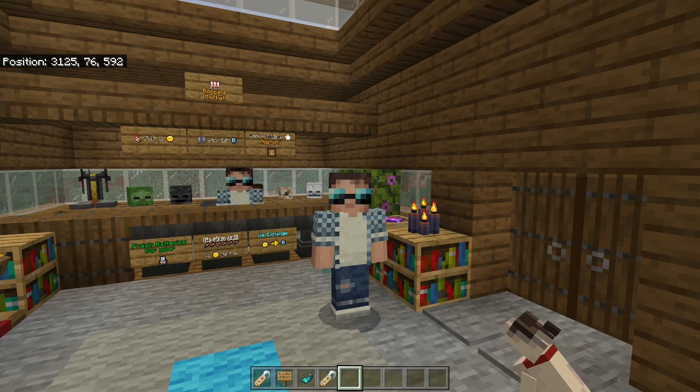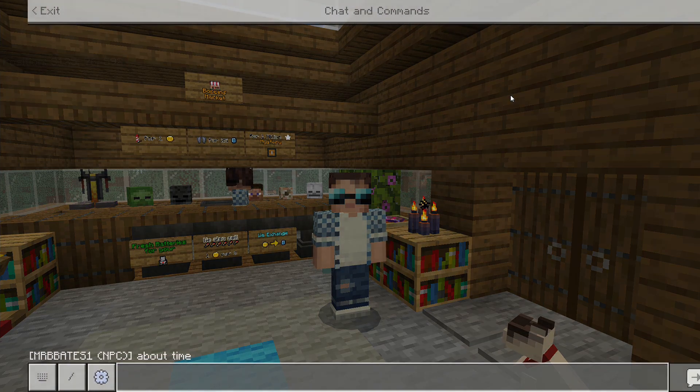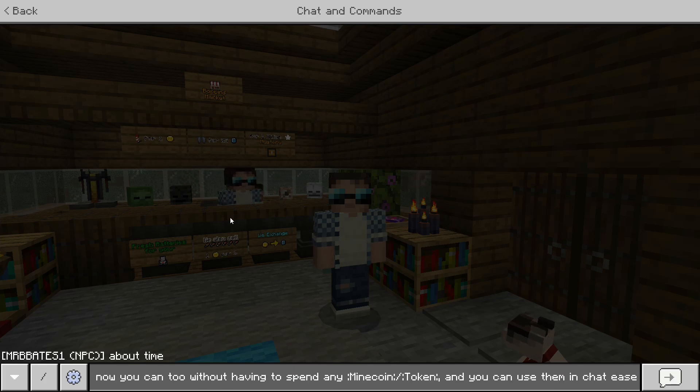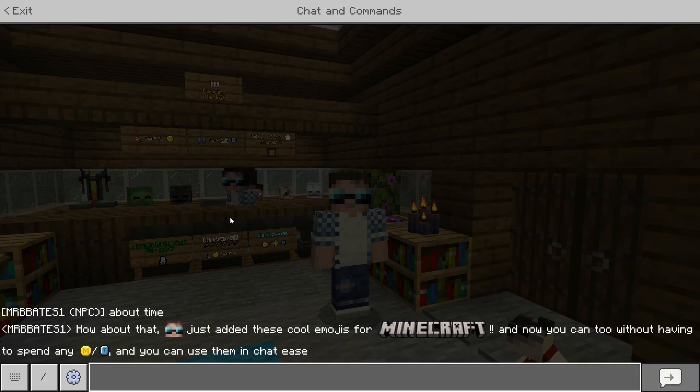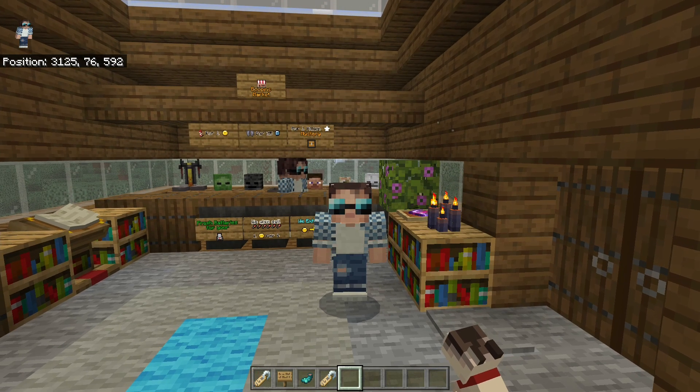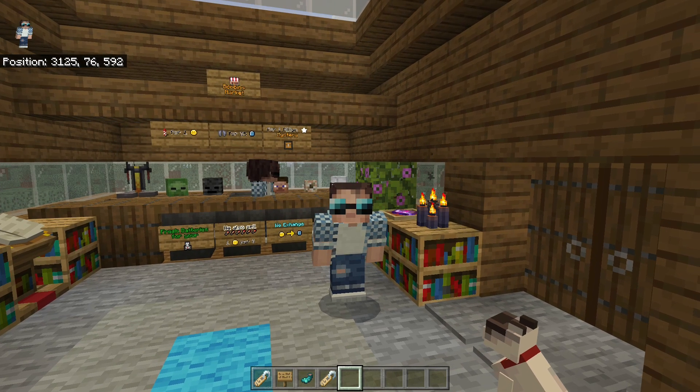I have managed to find, using the new Game Test API, a way to use emojis in chat. For example, I've put in chat: 'Mr. BBH1 just added these cool emojis for Minecraft and now you can too without having to spend any Minecoins or tokens and you can use them in chat with ease.' It's just text, but as soon as you press Enter, boom — all the emojis are filled in. Unfortunately these shortcuts don't work on signs and books yet, as I'm still a noob at Game Test.